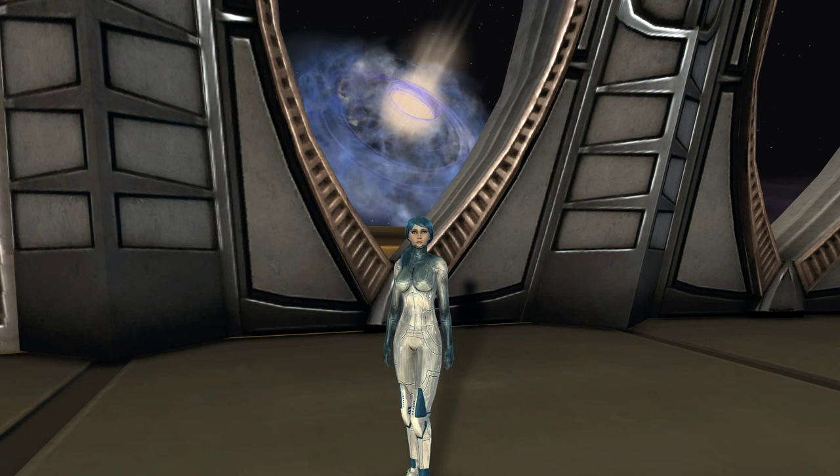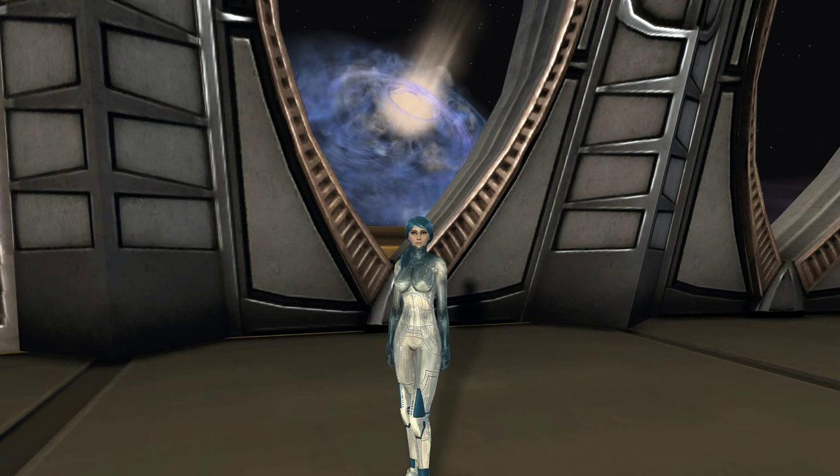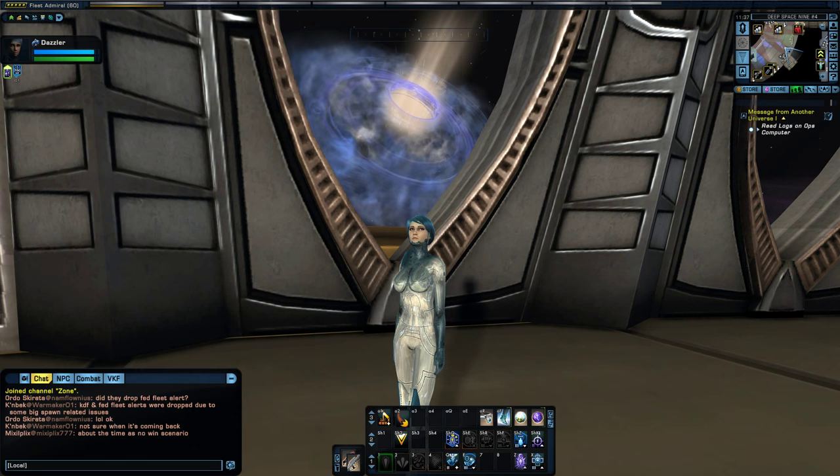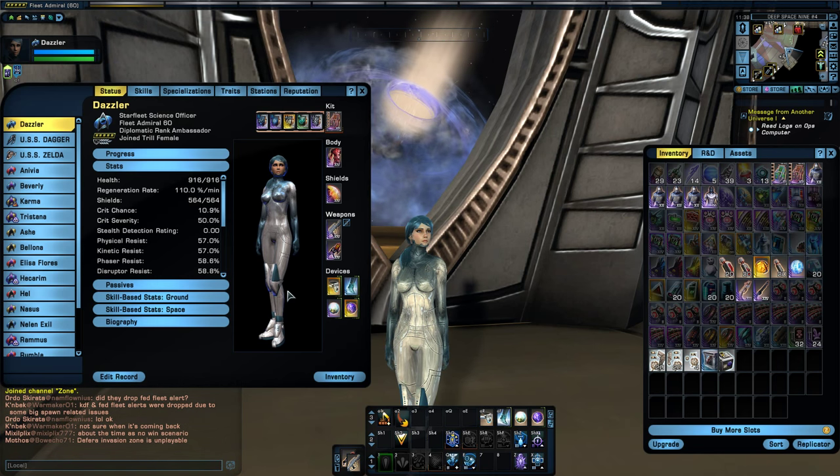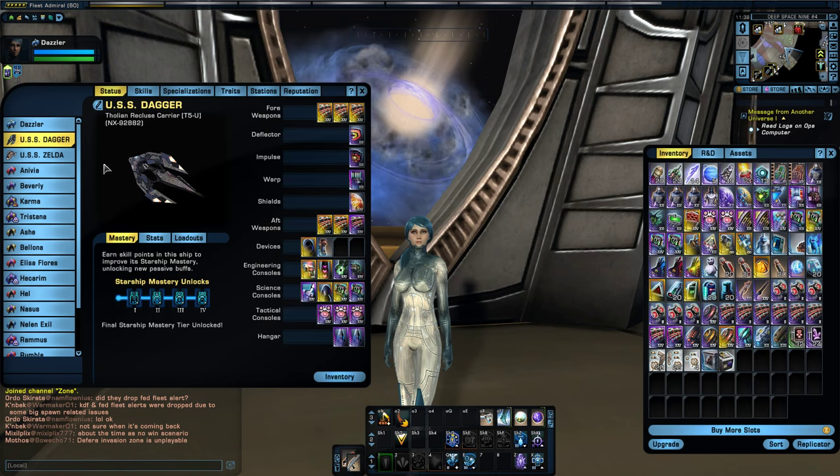I haven't had a chance to head there yet, and I did want to check it out. For this run, I will be using my Federation Science character, and I will be flying in my Tholian Recluse carrier with the Elite Tholian Meshweavers pets.